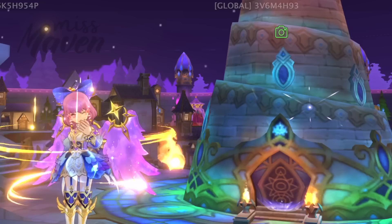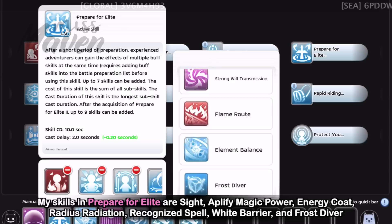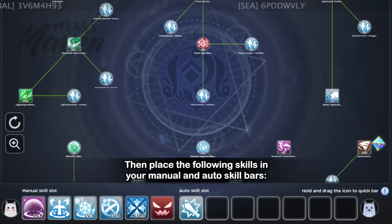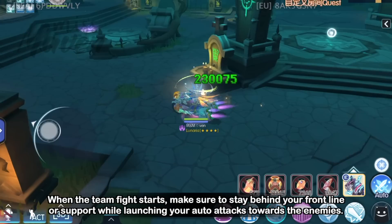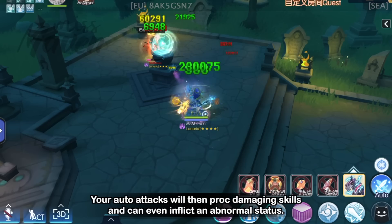Finally, let's discuss the general battle preparation and skill setup. First, make sure that all your buffs are in Prepare for Elite, then place the following skills in your Manual and Auto skill bars. Before entering the arena, prepare consumables that will help improve your DPS. At the start, buff first using Prepare for Elite and then cast Element Balance. When the team fight starts, make sure to stay behind your frontline or support while launching your auto attacks towards the enemies. Your auto attacks will then proc damaging skills and can even inflict abnormal status.